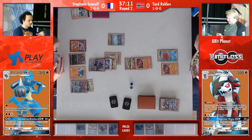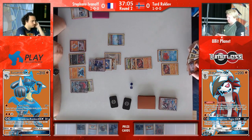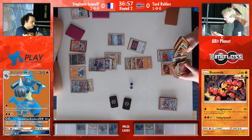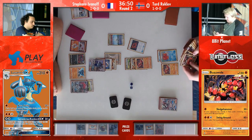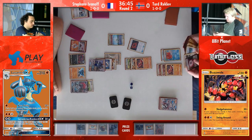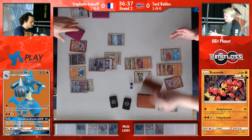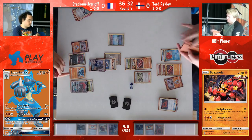Now we have the most important turn probably for Tord. Beast Ring also works if your opponent has three prize cards left, which is crazy because even once he knocks out this Buzzwole, it's still a problem. Tord has no GX Pokémon in play, and I'm pretty sure he will not change that anytime soon. I can't see him doing that as one of the best players in the world. I think the two energy go onto the bench Buzzwole. Tord knows that he can firmly knock out the active now with this one.